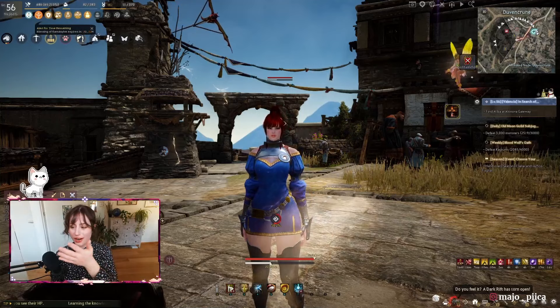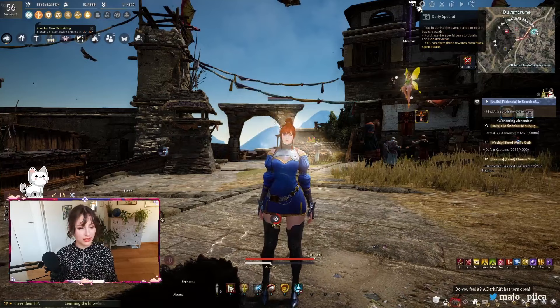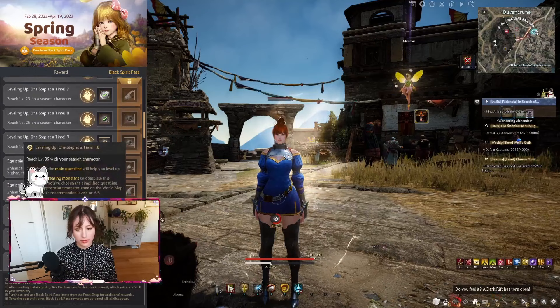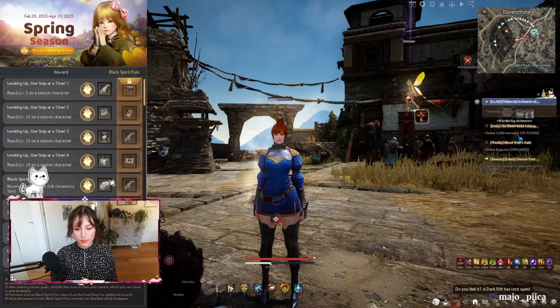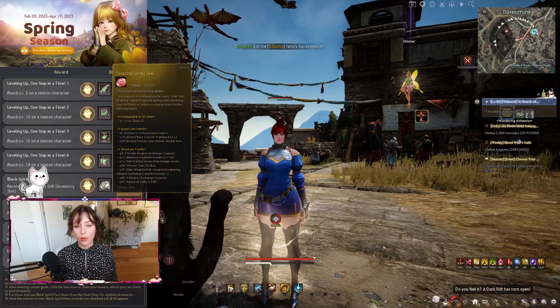So now we've got our season character — she's a Valkyrie. As you can see in the top right corner, there is the season pass. From the season pass you will get a lot of free stuff by completing quests. It's mostly about leveling up, but also doing some other things like enhancing, and it is quite easy with the Tuvala gear. You'll get a lot of inventory expansions and some Springy Seals, which you can exchange for things like expansion coupons or free horses.